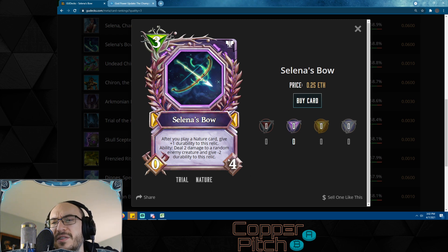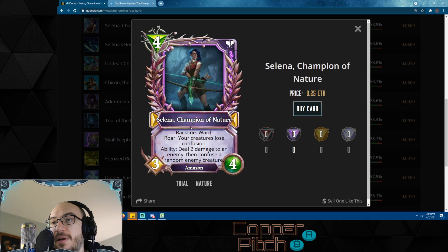Selena's Bow is great — it's another infinite durability relic but starts with four durability, which is just obscene. I've seen people playing this have literally 20 durability. After you play a nature card, give it +1 durability. It's also easy to draw nature cards from things like Forage or other cards that delve more nature cards, so you keep playing more nature cards. Ability: deal two damage to a random enemy creature and give -2 durability to this relic. This card is pretty much a must for nature.